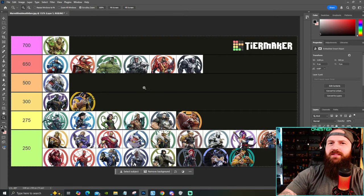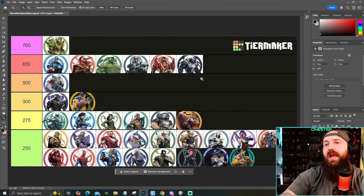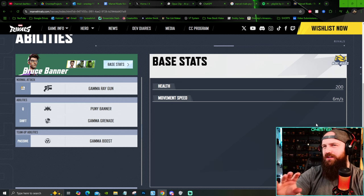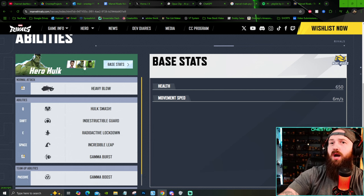At the 650 base health mark, we got Captain America, Doctor Strange, Hulk, Magneto, Penny, and Venom. The first character on the 650 list to have a health variation is Hulk, because he's got three different forms. When you're Bruce Banner, your health is 200 — the lowest on the roster. Base Hero Hulk has 650.